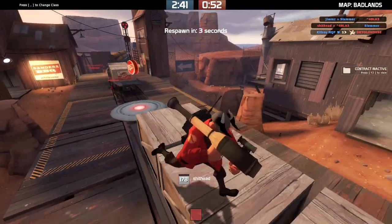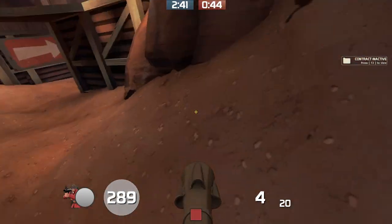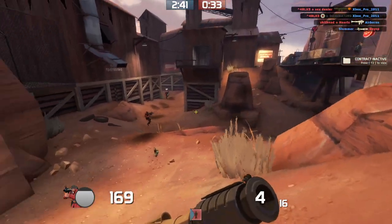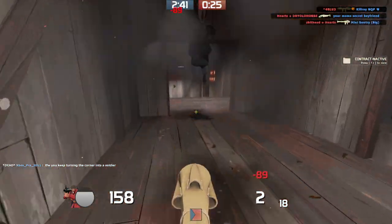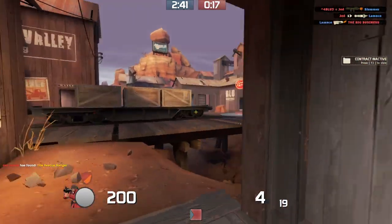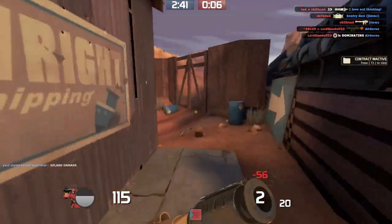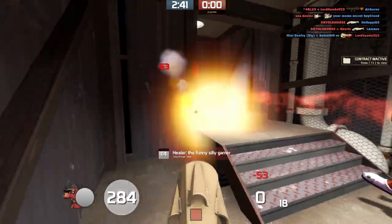Now we have the Mad Milk, which is probably the most overpowered weapon for Scout right now. It's like the Jarate but for Scout — you don't do mini crits against enemies, but what you do is get 60% of the damage done to enemies back as healing, which is really good for a lot of reasons. It also extinguishes teammates, so you could pretty much just indiscriminately throw this into a crowd of people and it'll help somebody somewhere. Just chuck these things everywhere — Mad Milk, Jarate, whatever — throw them into crowds of people constantly.